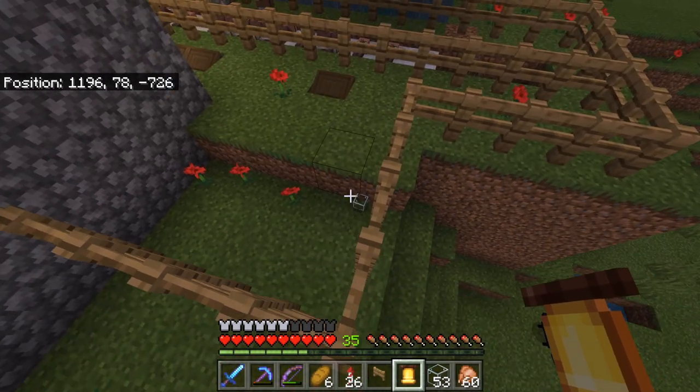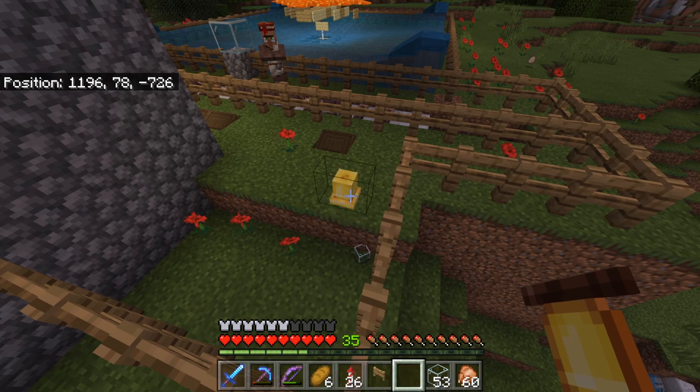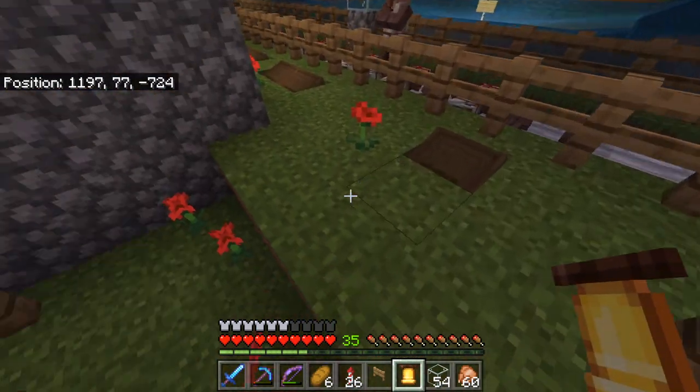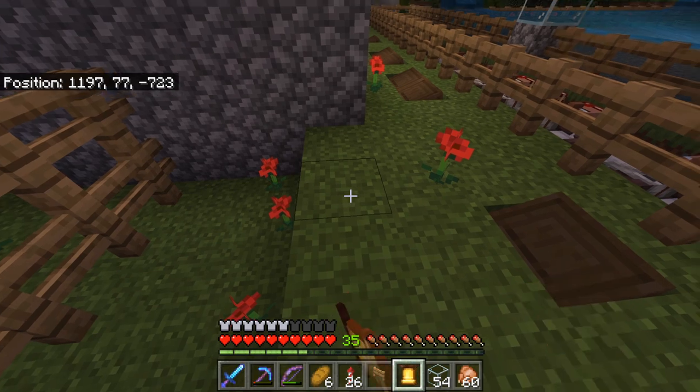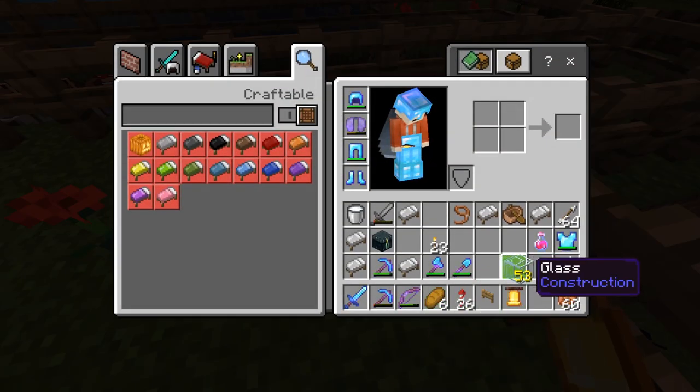What's up everyone, this is Zach and I am guest starring on Laserproof Kitten's channel to show you the village bell glitch, where the bell will get stuck in your inventory. If you pick up a bell and you cannot place it down, you have the stuck bell glitch, as you can see here.